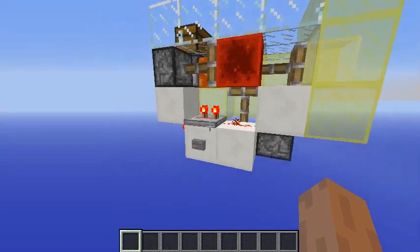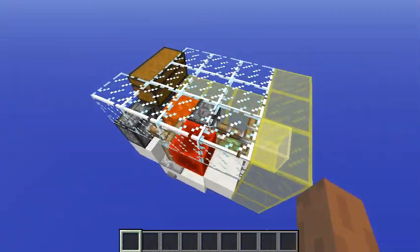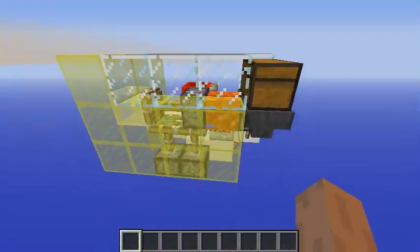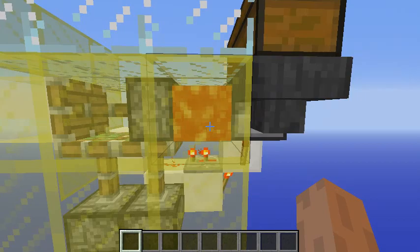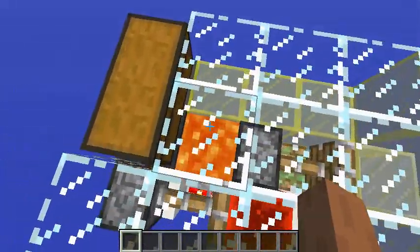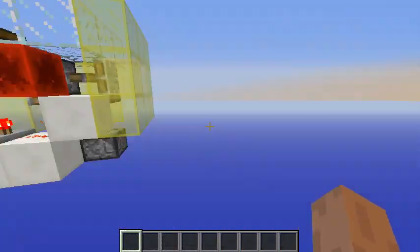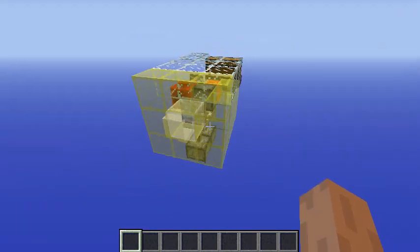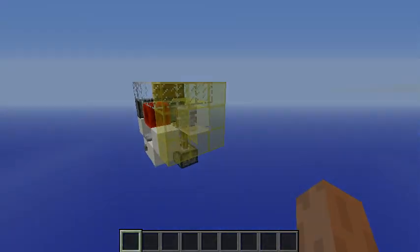My computer is freezing again, I'm sorry, but let's just continue. Also remember that you can replace this block with a dispenser so you can choose between having or not having lava there. So you can shoot normal arrows or arrows on fire. Let's build this and I'll explain how it works.